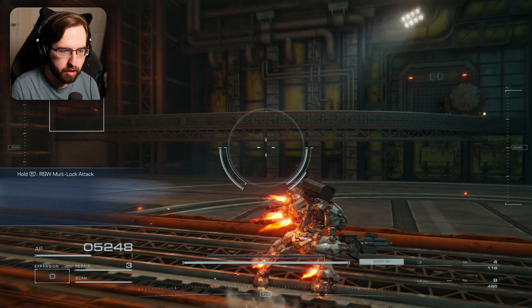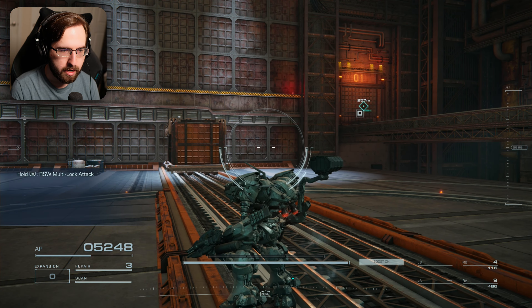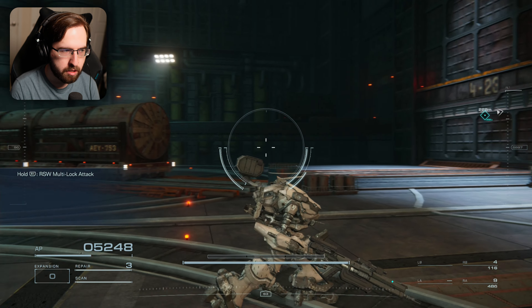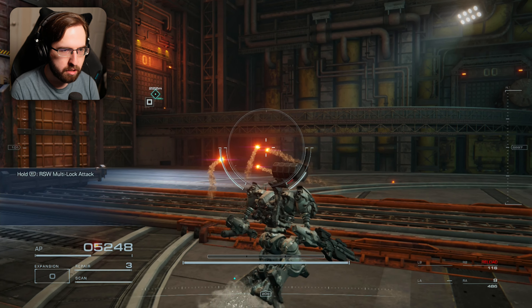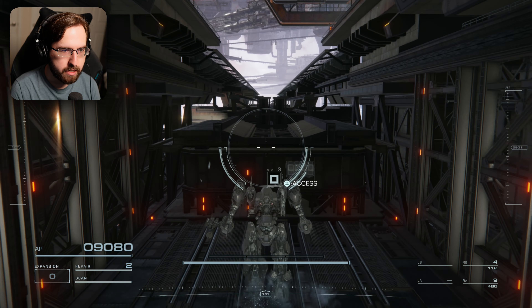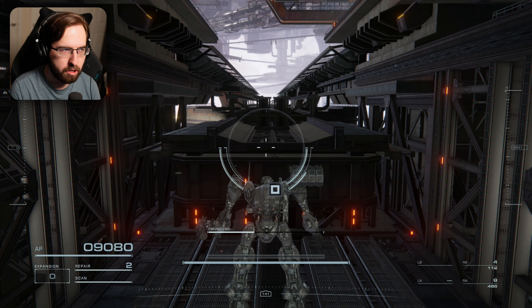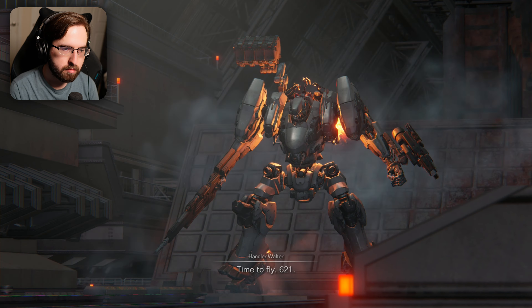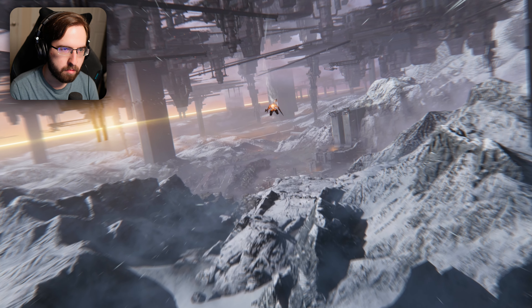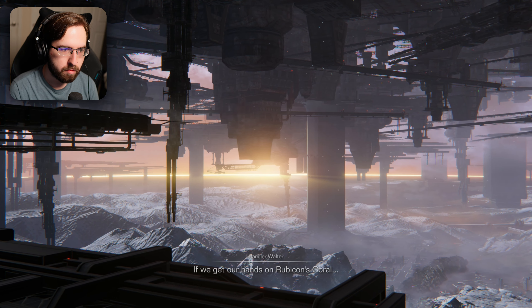I just gotta get used to this. Circle — sorry, PlayStation, not B — is like a hover so you're moving on the ground, press it again to cancel. X is jump. Square does nothing, Triangle does nothing. Hold R1 to multi-lock. I've accessed the catapult — it's going to launch me. Time to fly, 621!